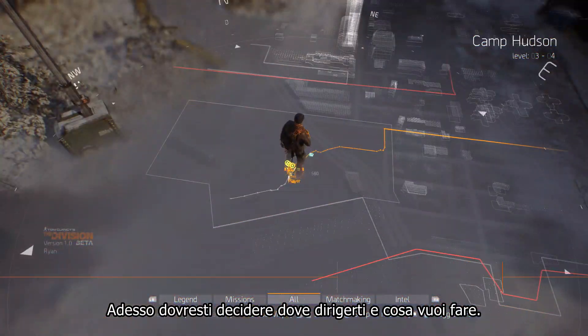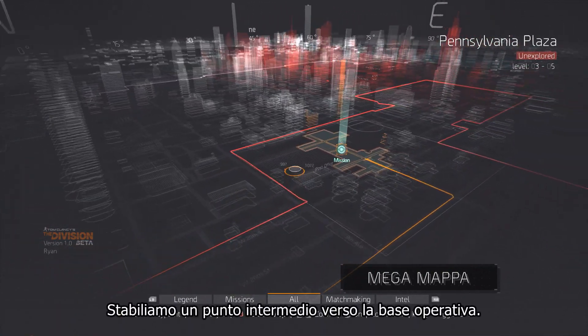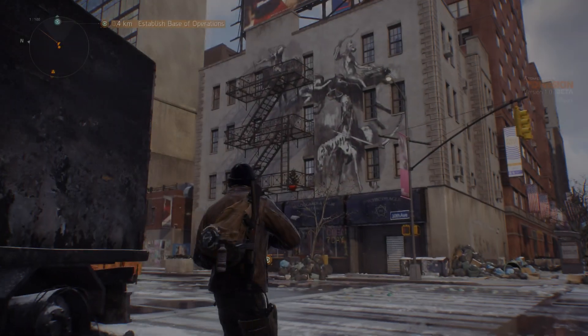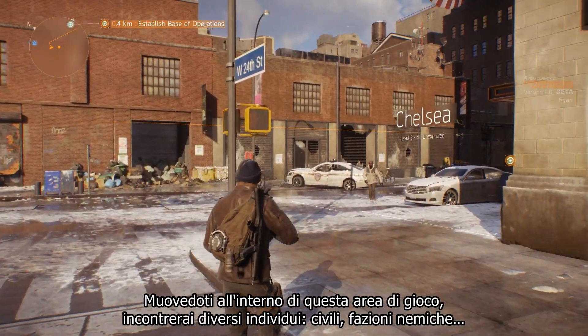Now you should decide where you want to go and what you want to do. For this you can use the mega map. Let's set a waypoint towards the base of operations. On your way to the base you're going to cross the Chelsea area. As you move through the world, you'll come across lots of different people — civilians, enemy factions.